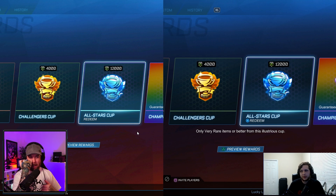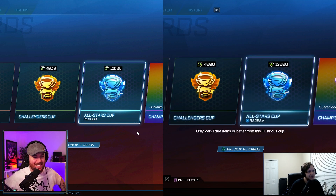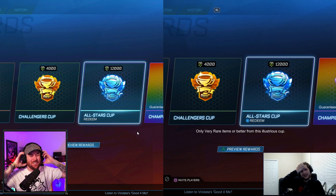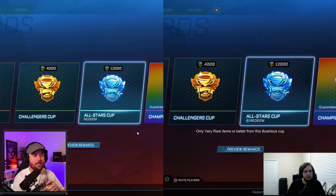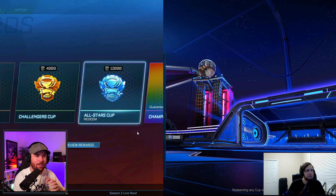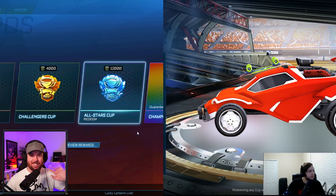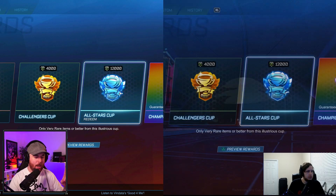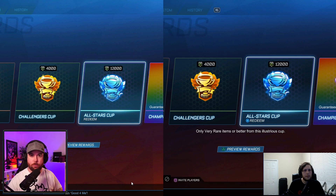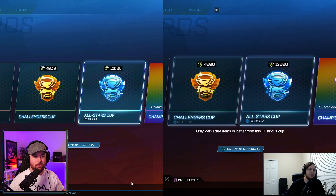This is the first time we've done this together — he's been around for my crate openings since 2017 though. We're doing 14 All-Star Cup reward openings. We have three power-ups today: steel, swap, and no points. Point values are: very rare = 2, imports = 3, exotics = 4, black markets = 6, painted/certified add points. Winner takes every item.